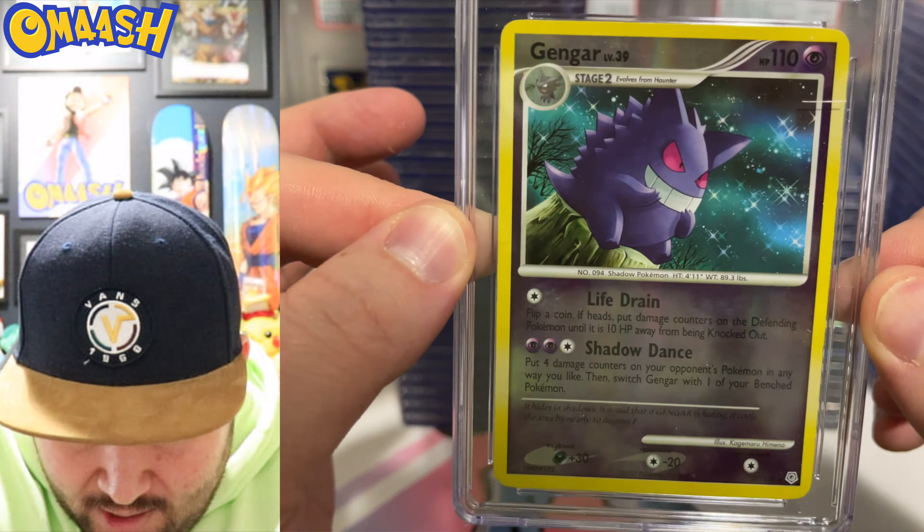Now this is sweet — 2007, look at that Gengar artwork, so good. 6.5 — it is definitely scratched up and stuff. But Gengar sitting on a stump in a starry sky — I enjoy that so much.